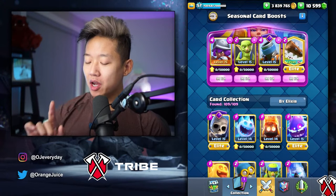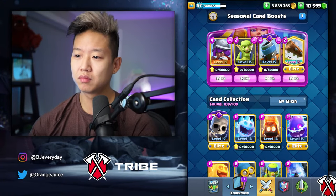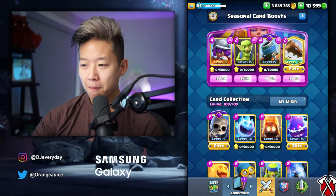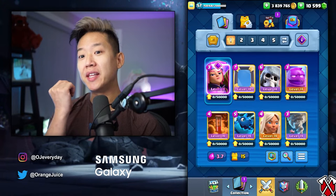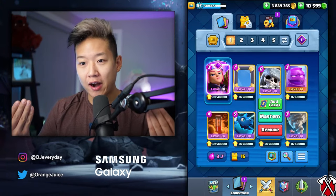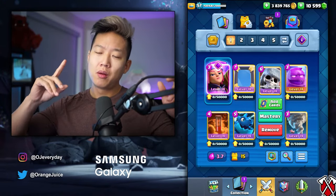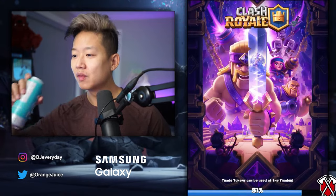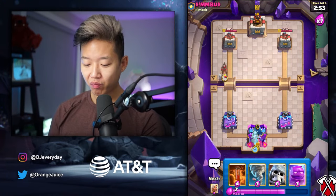Did y'all know that with 109 cards, there are three hundred sixty-three billion permutations? You can make three hundred sixty-three billion different decks. So the fact that I added one card and it's unique and no one's ever done this with an evolution firecracker — it's my deck. I made log bait? No, no, no. Molt popularized log bait. Freeze instead of poison? That could work as well. Totally viable.